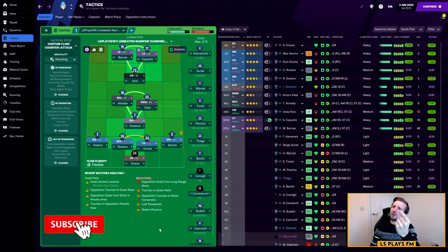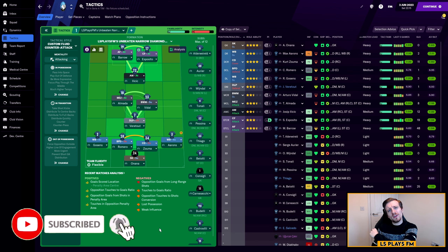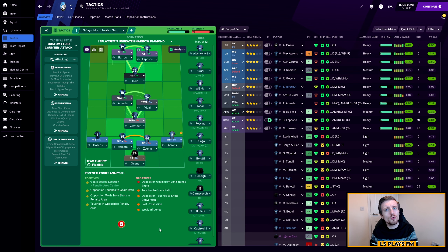Here we are in FM 21 and this here is the narrow diamond — the unbreakable diamond as I'm going to be calling it. The reason why is I am finding whichever team it ends up being used with is very, very hard to defeat and to break down, so it's going to be called the unbreakable diamond.